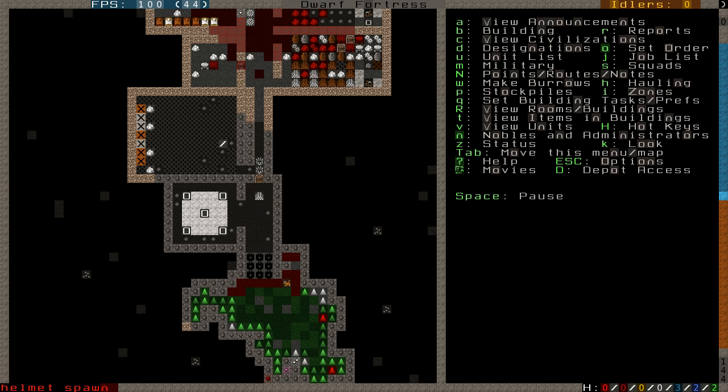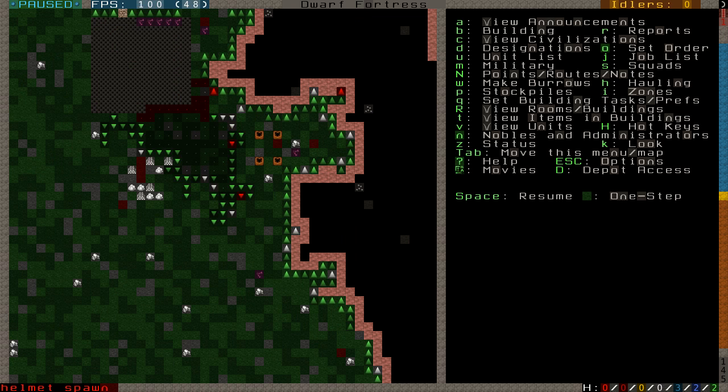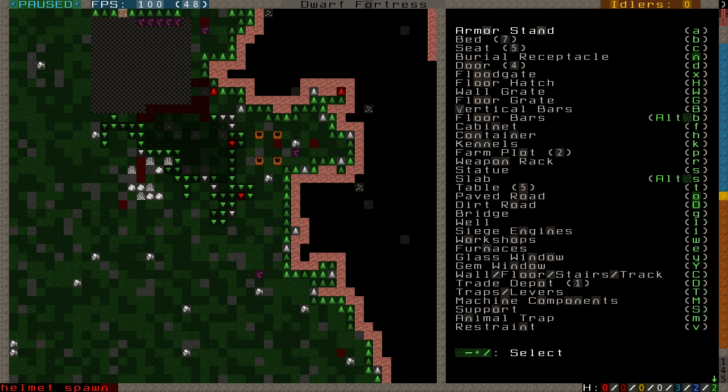We're out of seeds. Speaking of that, I mentioned in the previous video that there are different types of plants — ones that grow indoors and ones that grow outdoors. Let's build an outdoor farm plot, because our indoor one is out of seeds. That should be P — but when you're on rock, that's claystone, you can't place it there.